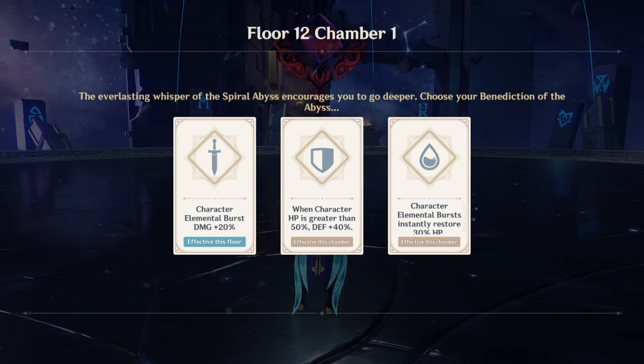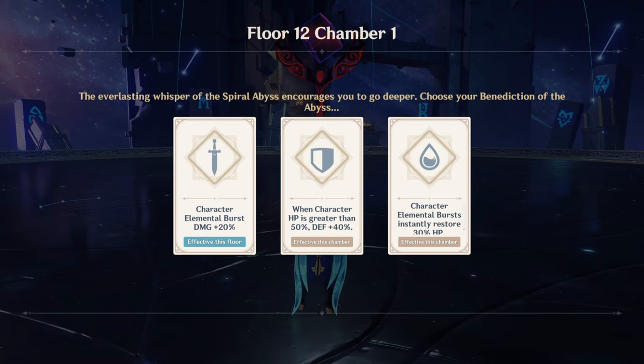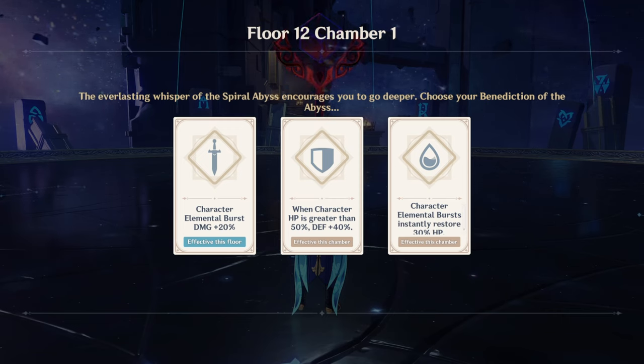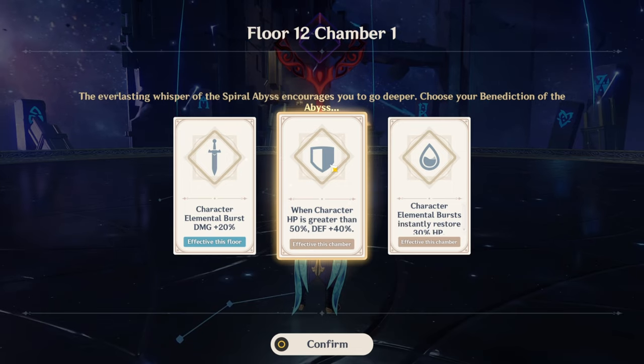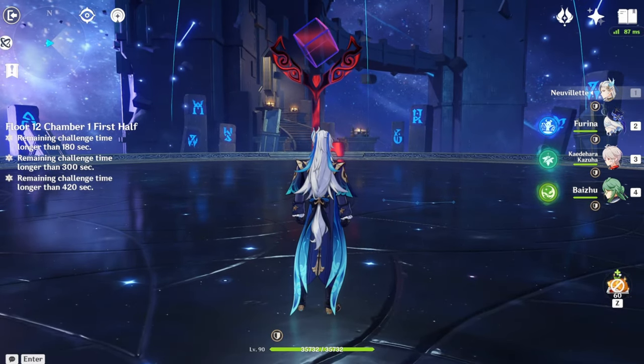As always for these Spiral Abyss showcases, I have to choose a buff that basically doesn't buff the main showcase character — which is Baiju — that much. I'm going to be choosing this one, because Baiju doesn't use defense percent. This is going to be a non-factor. I want to showcase everyone in their raw stats.